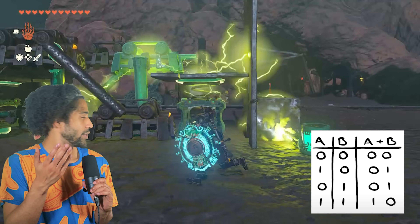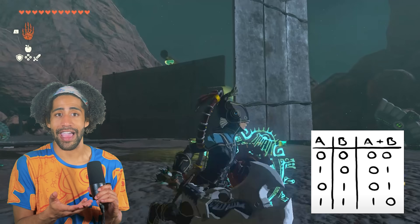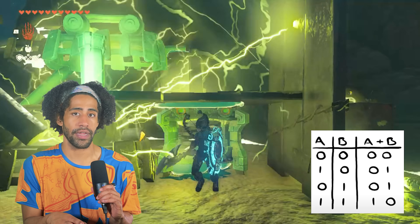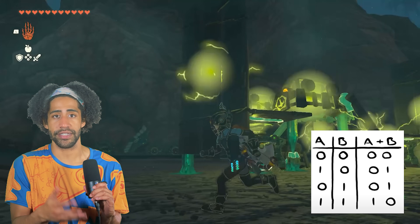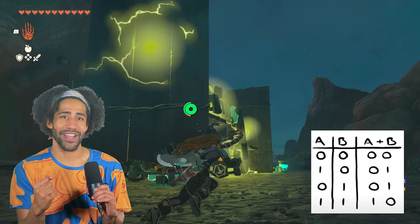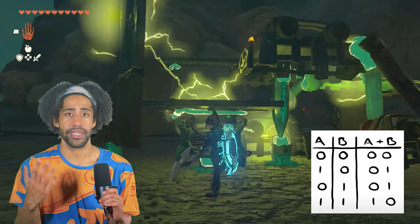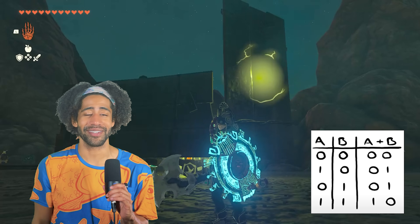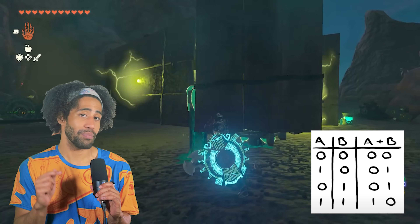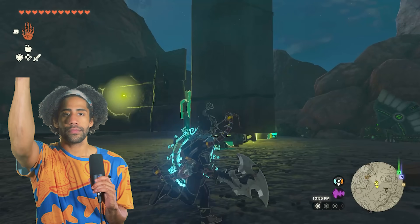So here we go. We start with A and B both in the zero position and coming over here to read the output, we have two zeros. If we hit input A so that it turns to a one and keep input B as a zero, the reading is 01, which is one in binary, which means the machine can add to one. If we hit it so that the input for A is zero and the input for B is one, the reading is still one. Now, if we hit both input A and B so they're both one, the reading is one zero, which is binary for two.